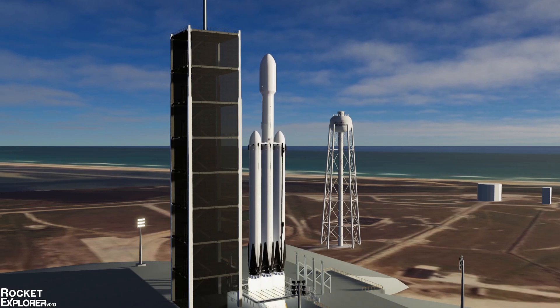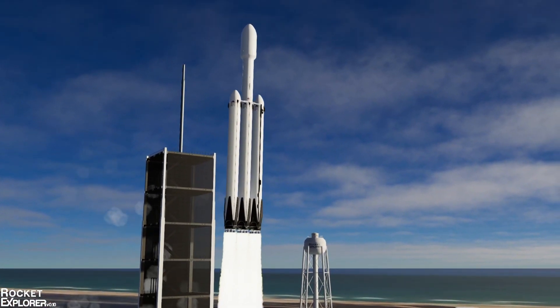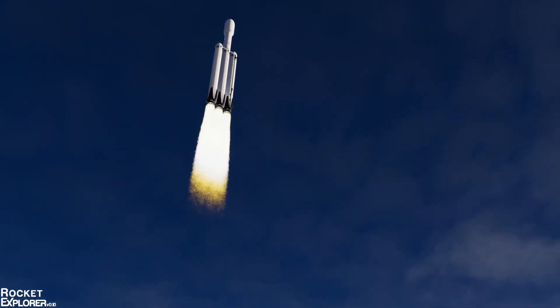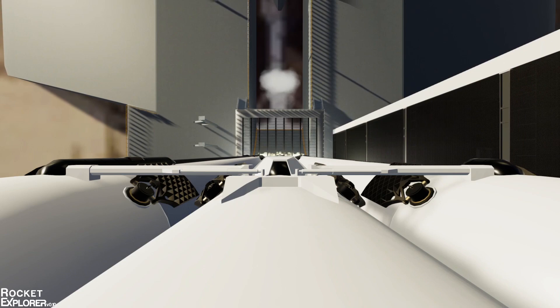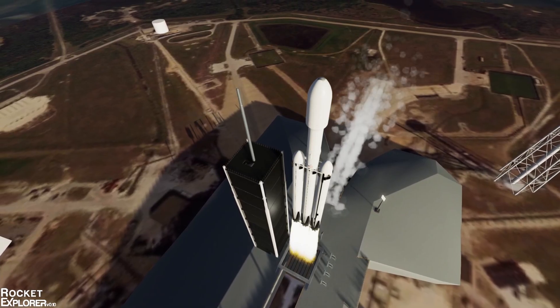There's a highly requested feature: you can now launch a rocket from photo mode. You don't have to launch it and quickly switch into photo mode — just hit the Enter key and it will send it off. You can create a video where you're zooming in and then it launches, which is awesome. You can start from a camera looking down towards the pad and do anything you want.